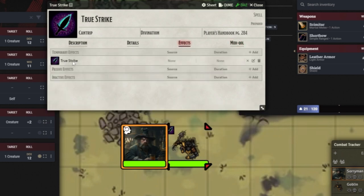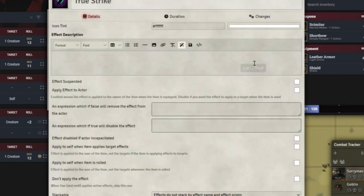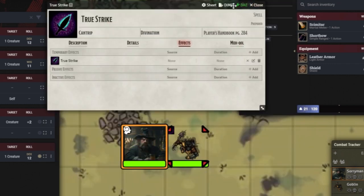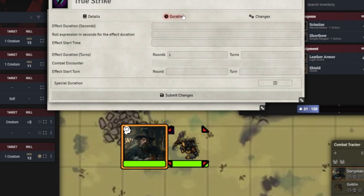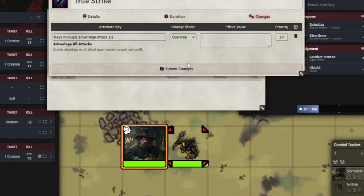If I go back to the effects, the effect it's going to give is True Strike. If I edit this, just at the top of this window, DAE is up here — that's the Dynamic Active Effects part, one of the modules that comes with MIDI QOL, driving a lot of this behavior in the background. It gives us an expanded list of details and duration — True Strike is supposed to last only one round. And this is the bit that DAE is doing for us: it is setting flags — MIDI QOL advantage on all attacks, overriding any ability you've got.